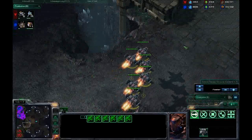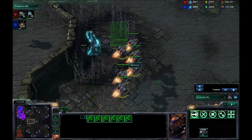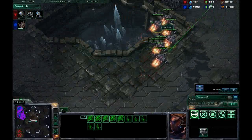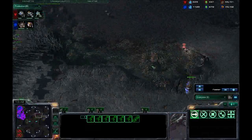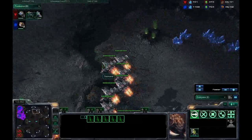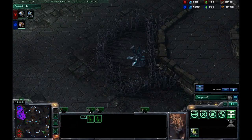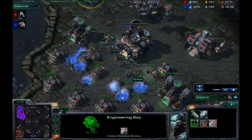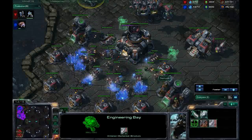I build a hydralisk den — what's a good counter for Vikings? Hydras, because Vikings can't shoot ground. I was so annoyed that he went Vikings, so I tried to flank with the mutas. I think he spotted them. Zerglings — where are you going? I had to manually tell them to go around the right way, so I split them up. He knows where my mutas are now. He's built his engineering bay, and yep — three turrets coming up.